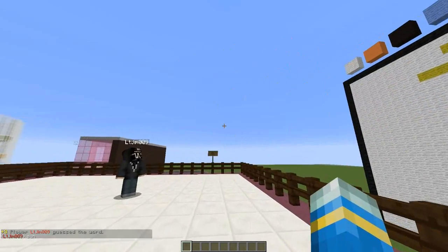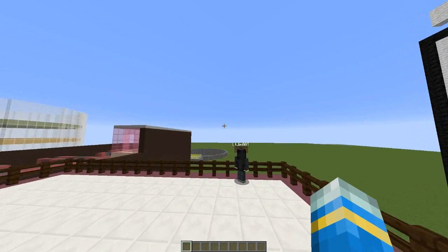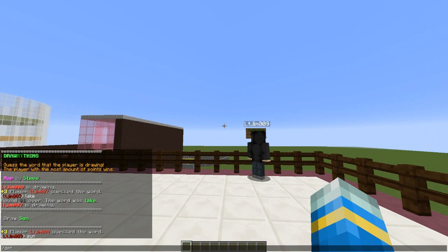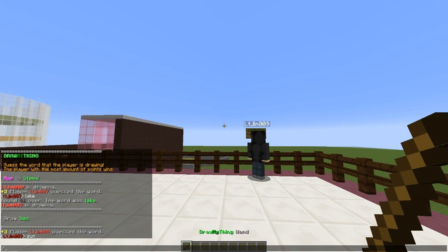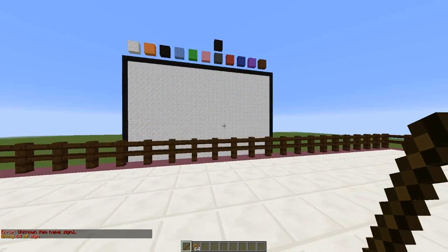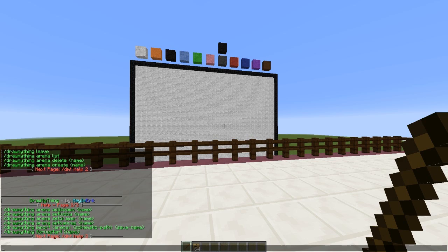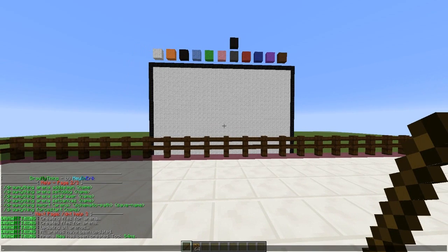Now we're going to create our own arena, which is pretty awesome. We'll need the DMT wand and a sign. If you do 'DMT help' and 'help 2' it will show both pages of commands, and the really awesome thing is you can just click the commands you want. We're going to create a new arena — call it 'new' — and it will create the config files, which you can edit for max players, min players, time, etc.